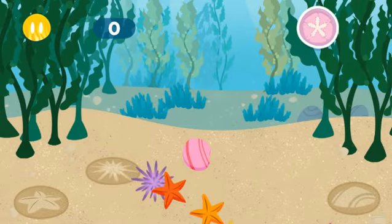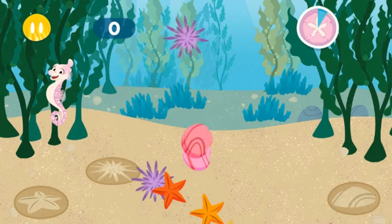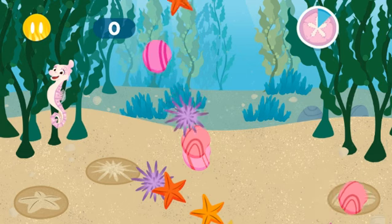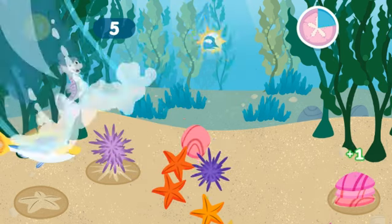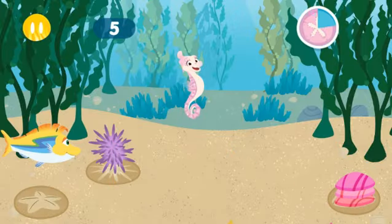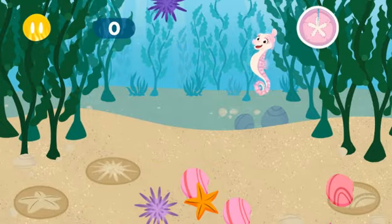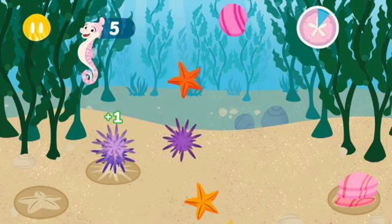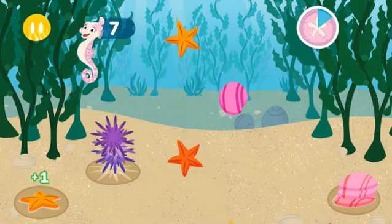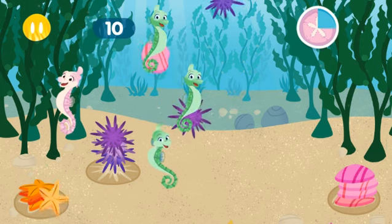Oh no! Sea Urchins! Sea urchins have spiky shells and they love to eat kelp! Can you help me pile them up? Fantastic! Looking good! But we need more help! Kelp feeds lots of different fish and invertebrates like snails and crabs!